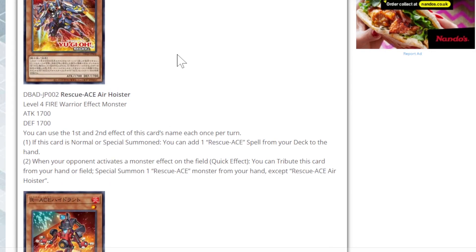You can only use the first and second effect once per turn. If it is normal or special summoned, you can add one Rescue Ace spell from your deck to hand — so that's how you get to the field spell. When your opponent activates a monster effect on the field, as a quick effect, you can tribute this card from the hand or field to special summon one Rescue Ace monster from your hand except itself. Key note: this one lets you summon any Rescue Ace from the hand, whereas Impulse lets you special summon a Machine Rescue Ace from the deck.